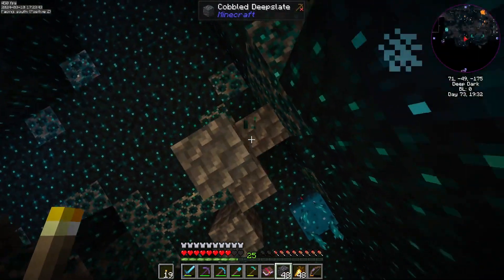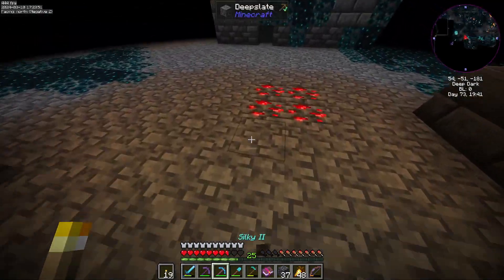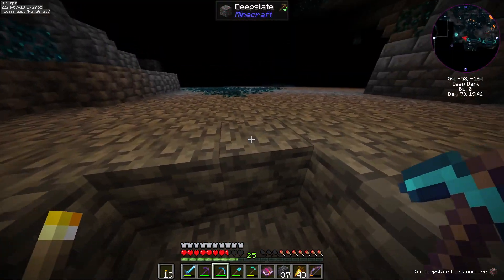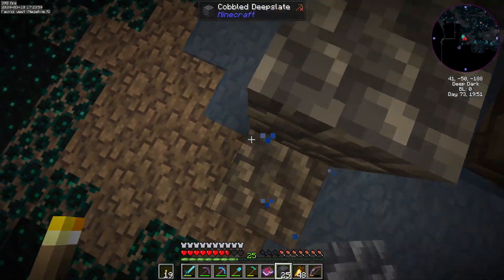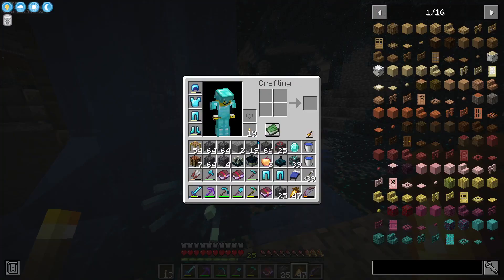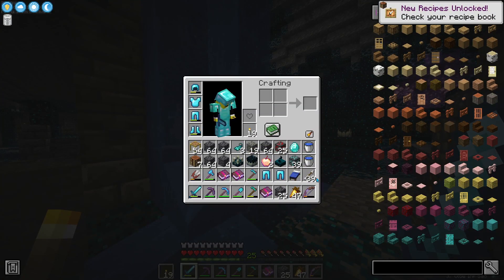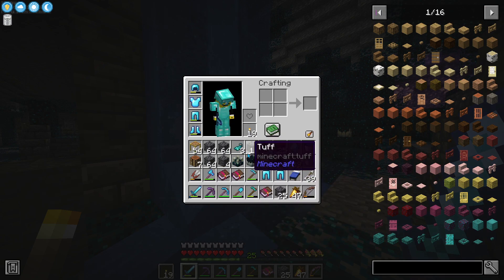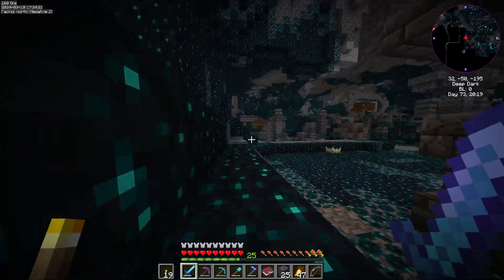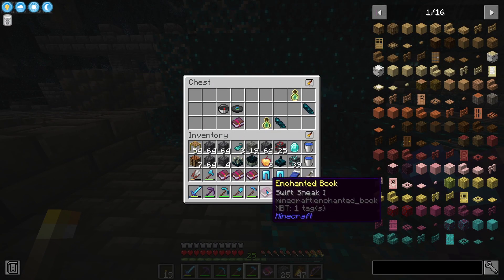Curse of Binding — don't want it. I suck at parkour. He's looking at me. What else do I not want? Swift Sneak 1 — okay, I want that too. Alright, so we have what we need.